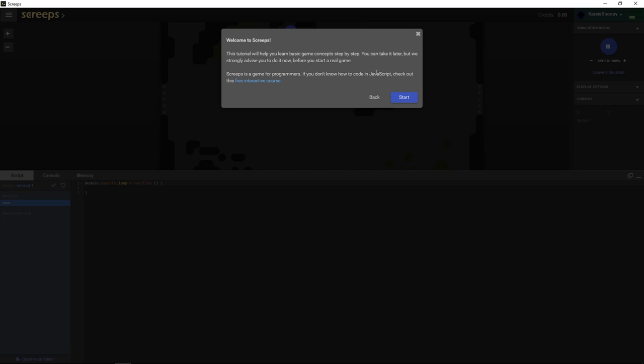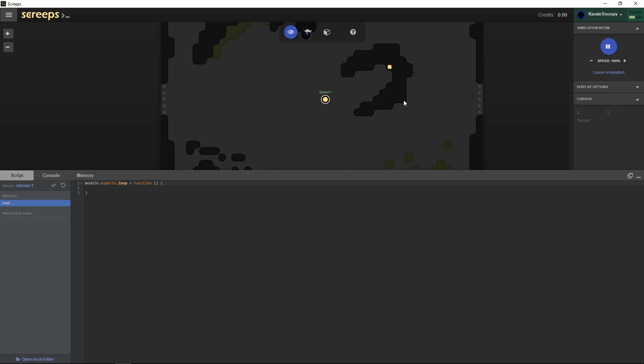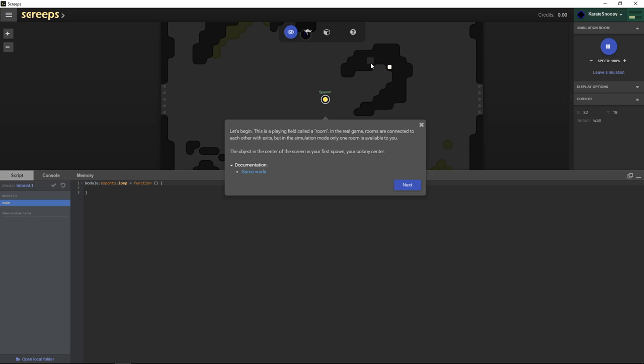The tutorial says: welcome to Screeps, this will help you learn the basics step by step. Screeps is a game for programmers — if you don't know JavaScript, check out this free interactive course. I'm not a professional JavaScript or TypeScript programmer; I mostly program in C++ or C#, but I know the basics and can always look things up. Let's get started.